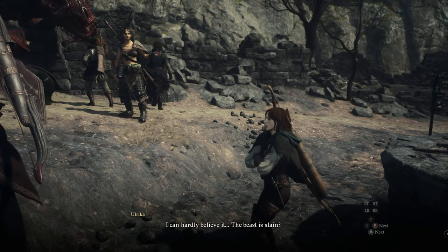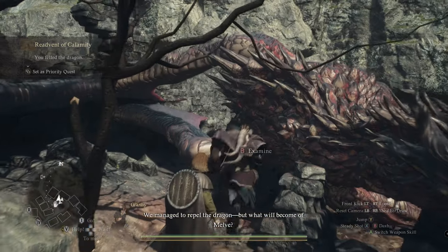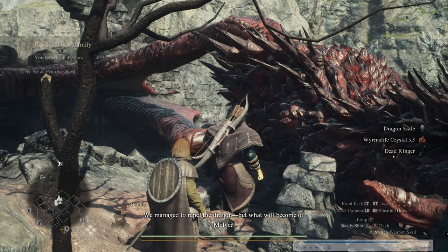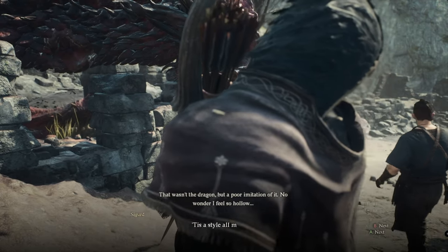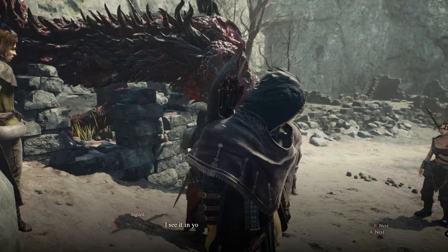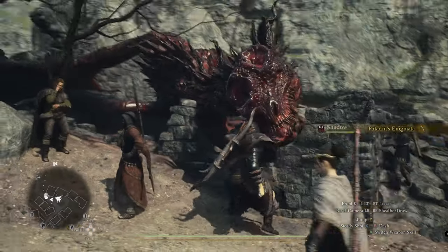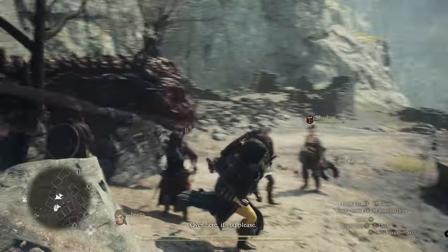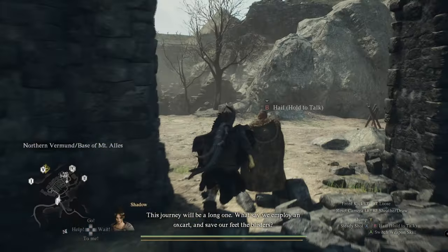After the drake is down, a cut scene plays featuring the character who gives you the Mystic Spear Hand vocation — that's why this mission is so incredible. You get one of the best weapons for the vocation alongside getting the vocation itself. After the cut scene, head over to the drake and recover all the gear — on the right-hand side you'll see the Dead Ringer. Then talk to Sigurd, ask about his technique, and he'll reward you with the Paladin's Enigmata and unlock the Mystic Spear Hand vocation.